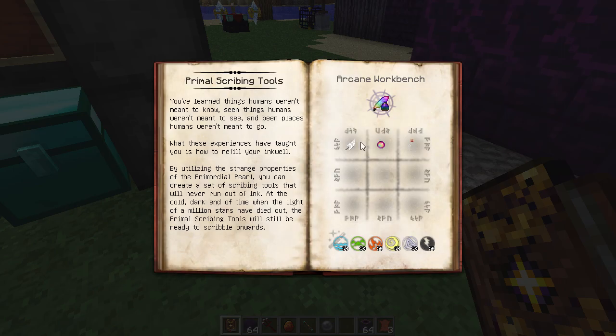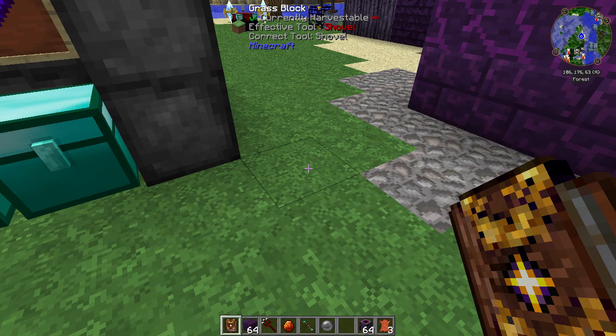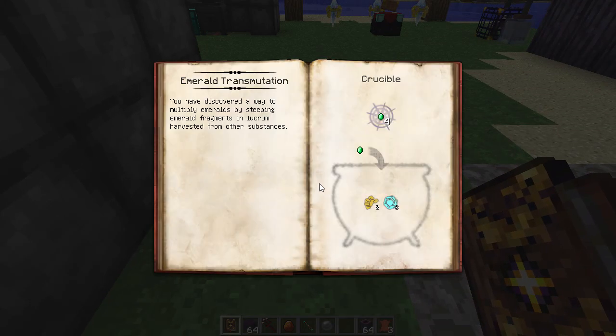Primal Tools - you've learned things humans weren't meant to know, seen things humans weren't meant to see, going all the way through Thaumcraft to get the Primordial Pearl. What these experiences teach you is how to refill your inkwell by utilizing the strange properties of the primordial pearl. You can create scribing tools that will never run out of ink. They'll still be ready to scribble at the cold dark end of time - really cool stuff.